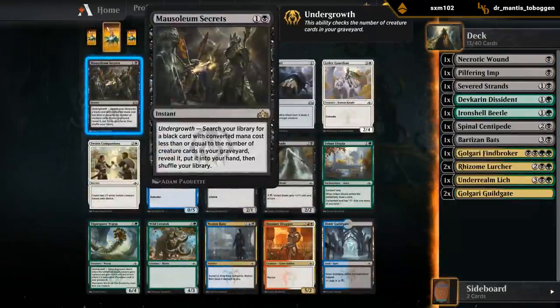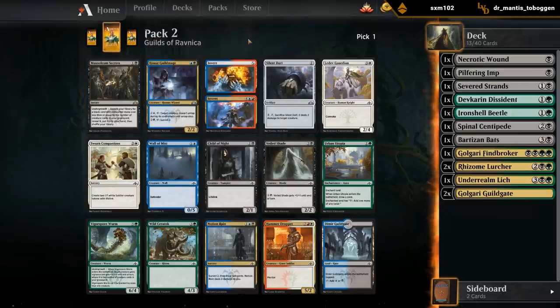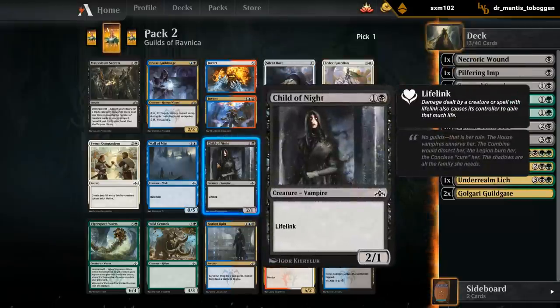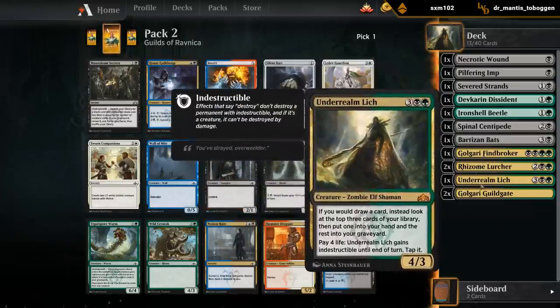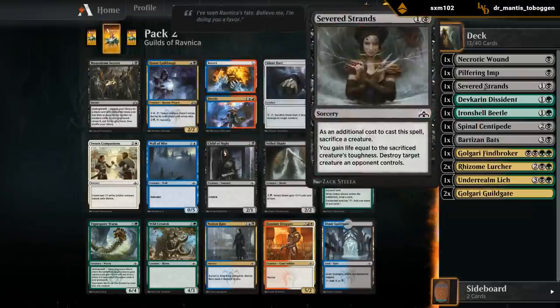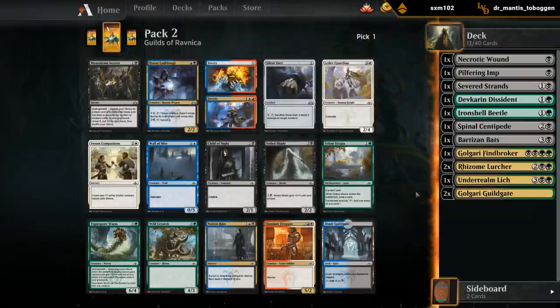Opened an on-color rare, but it's not a very good one. Don't think there are many scenarios under which I would play Secrets even if we had some bomb rare like Underrealm Lich. Yeah, this pack's pretty bad. There's a Child of Night - mediocre 2-drop. Veiled Shade. Could take a Vigorspore Worm as a curve-topper. Sometimes you can splash a third color, but I think given the power level of our deck with Finebroker and Underrealm Lich, if we can just stick to two colors it's probably for the better. Stumbling on mana against the aggressive Boros decks is pretty punishing, so unless we have a great reason to splash, I'll stick to two colors.